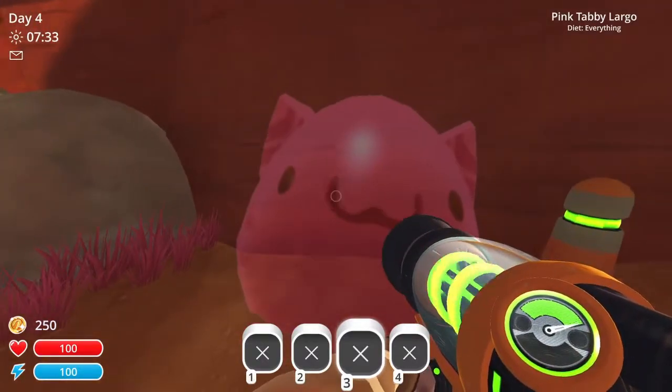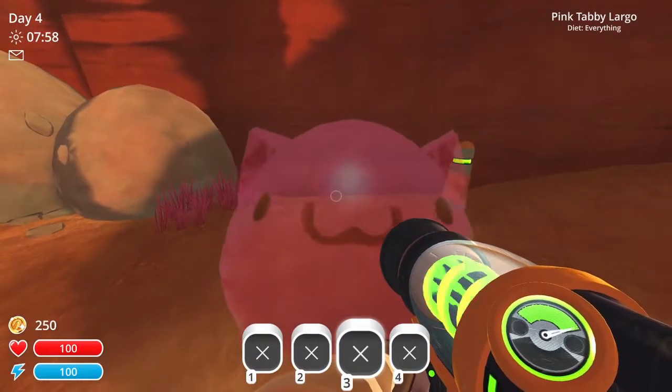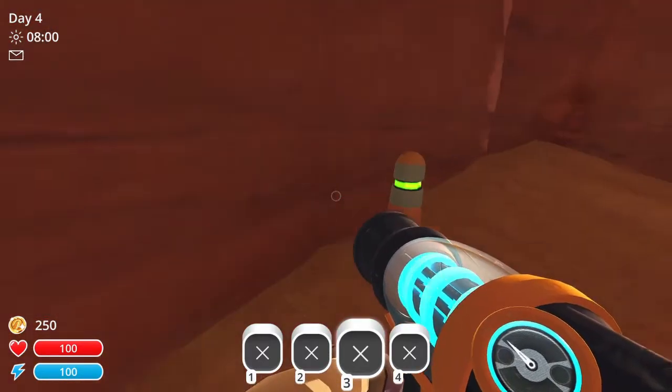To do it, you need to be looking slightly down. If your angle is wrong, the Largo won't boost you, and if it's really low, the Largo can clip into the wall.